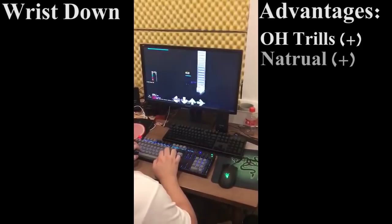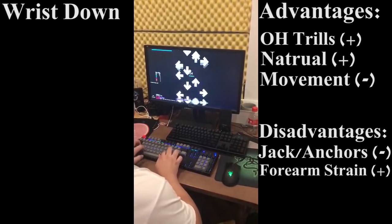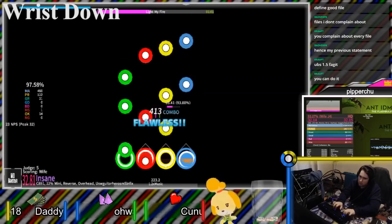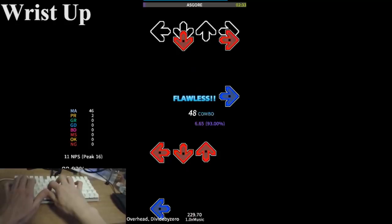The main advantages that come with wrist down are more efficient one-hand trilling, it feels much more natural to the player, and requires less movement overall. Its main disadvantages revolve around issues playing anchor and jack-heavy patterns and transitions, muscles around the forearm tend to be strained a bit more, and make a player a little more likely to receive wrist-related injuries. Notable wrist down players include Snover, It's Jake, and Jakatz.